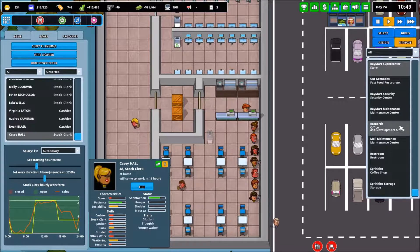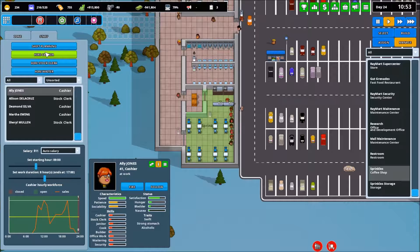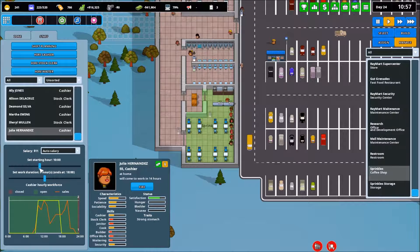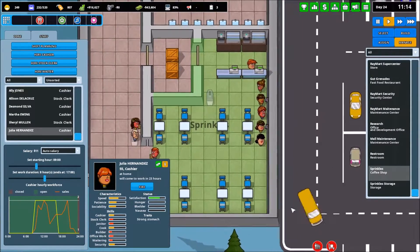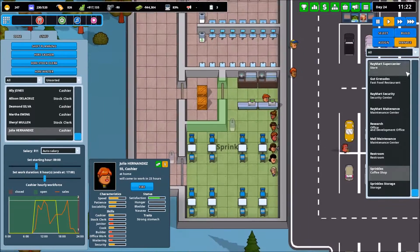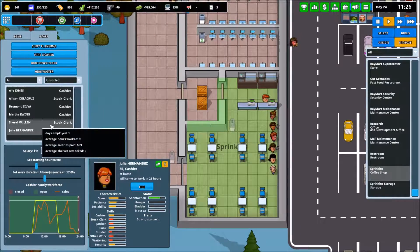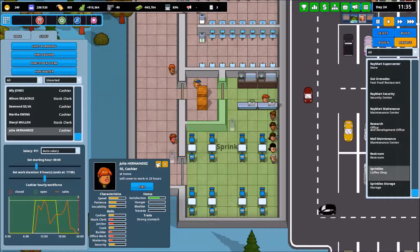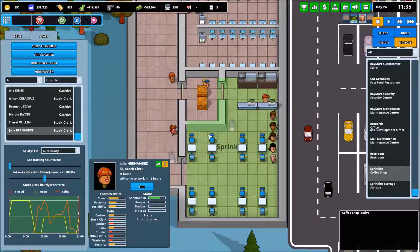We need another person at Sprinkles — we need another cashier. We've got Julia; she's quite good, we'll hire her, coming in at nine o'clock. Actually, part of the problem isn't that we need a cashier — it's that we don't have the stock clerk coming in for another little bit until noon. So actually we just need another stock clerk. We're going to have one come in at noon for today, and she's going to come in at one.